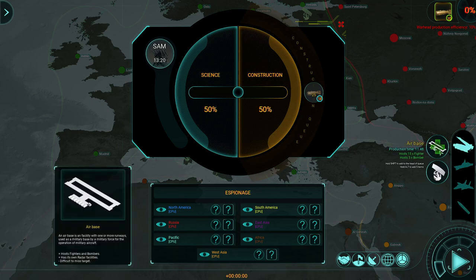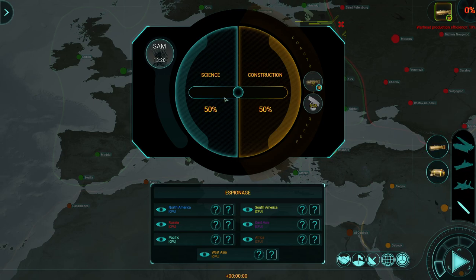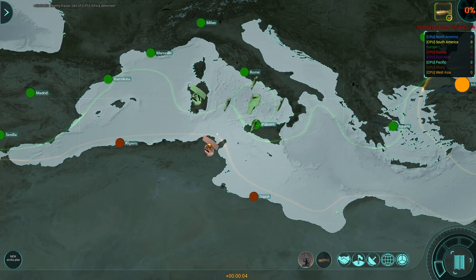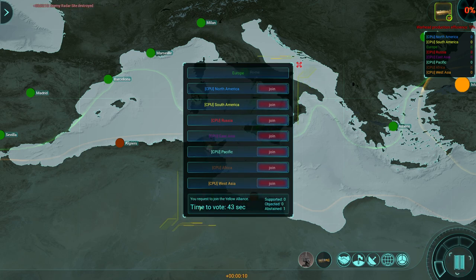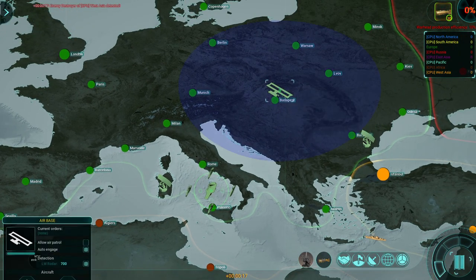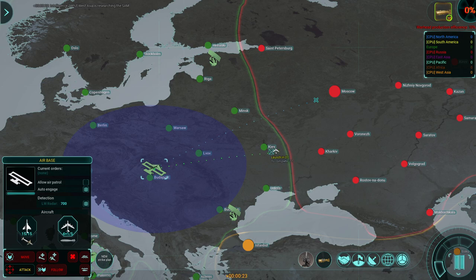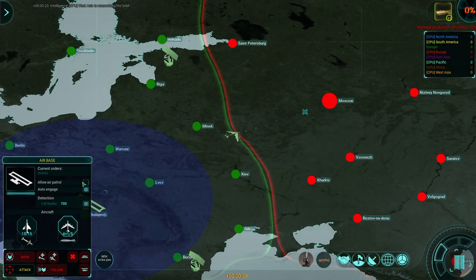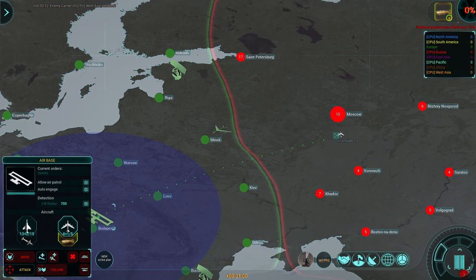In production, let's get more bombs made — more nukes. Let's get a nice set of nukes going, and maybe another air base and another radar to fill that gap in Spain. Once we get the anti-air built, we'll crank those out too. Let's begin — we can already see one opponent. There is diplomacy in the game; if you want to be friends with someone you can try, but South America doesn't want to be my friend. Let's send out a plane to check out Moscow real quick.